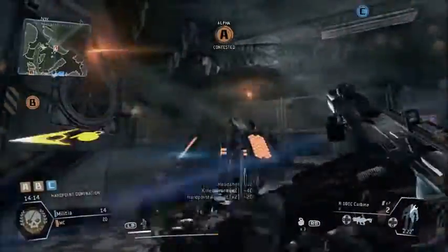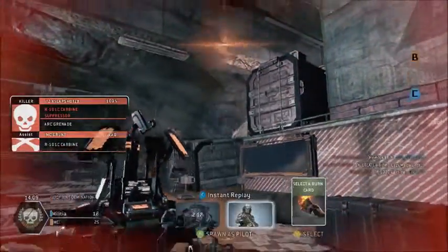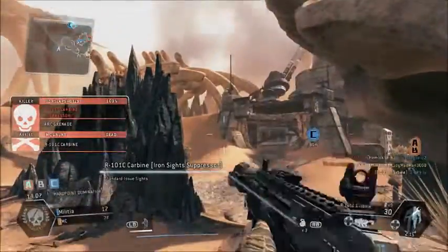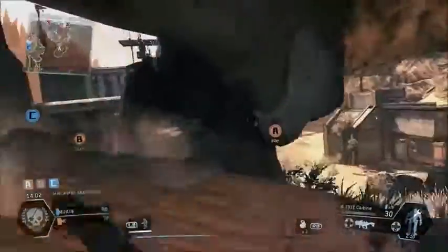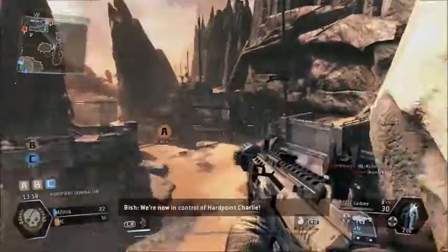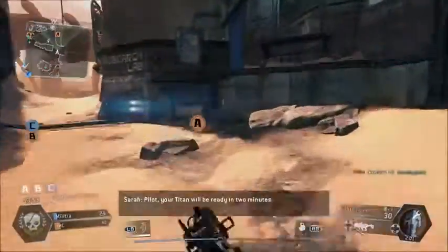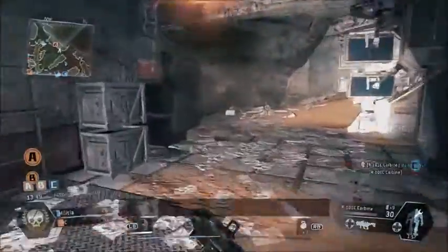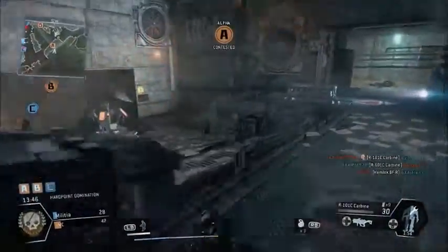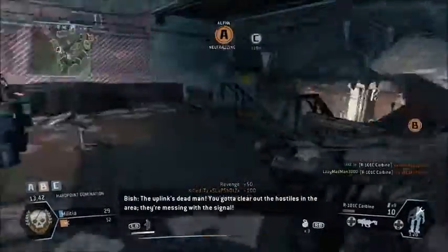Dude, I like that sound — that's pretty nice. I'm gonna wait for the burn card, then go to B. Wait — A is closer, let's go to A. Okay, we're now in control of hardpoint Charlie. We just got Charlie — dude, that's not good for them. Approaching alpha, watch for hostiles.